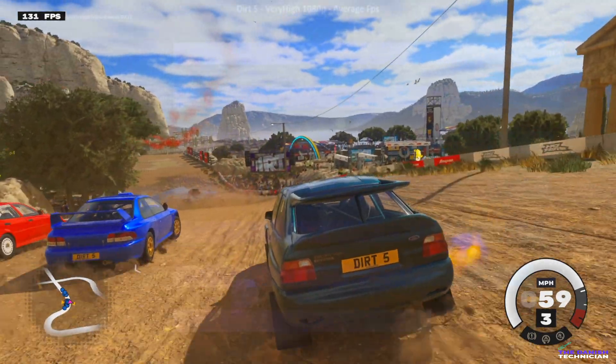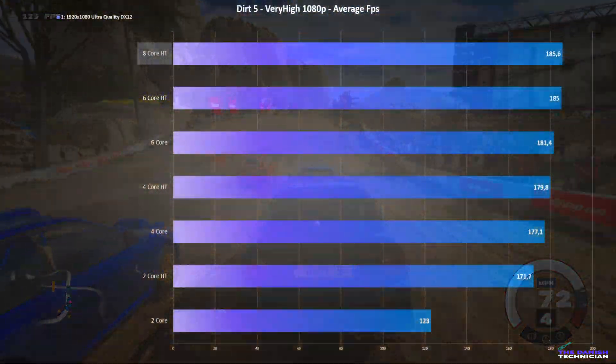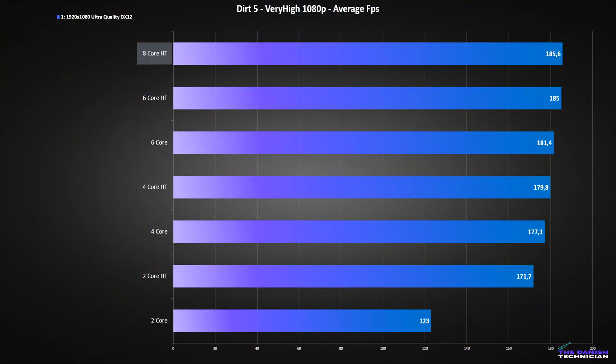Let's start with Dirt 5. As you might see, if you're running anything more than 4 cores, you should be fine. FPS doesn't increase that much going from a 4-core CPU to an 8-core CPU. I was hitting around 100% GPU usage up to 6 cores, so you shouldn't have too much else running on the PC at the same time as the game.